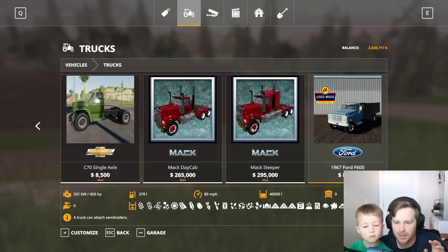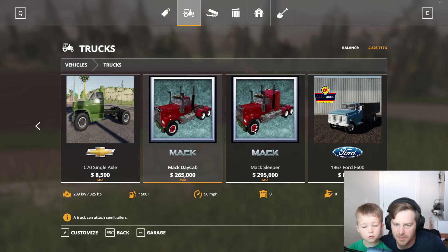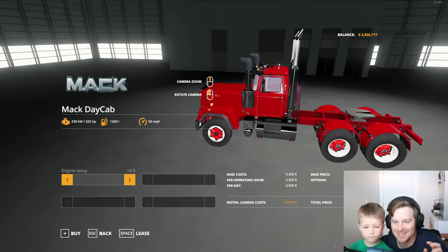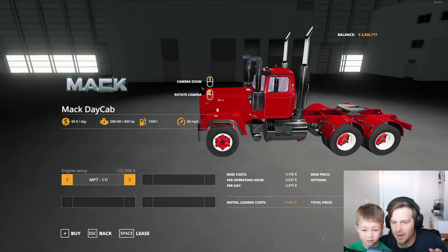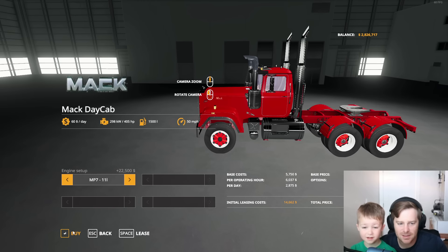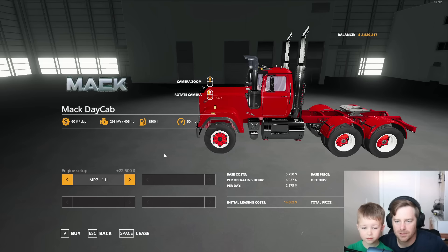I want to get a truck like this. Oh, these are expensive. I like this truck — it's really cool. So we're going to buy this. That's already a chunk of our money.